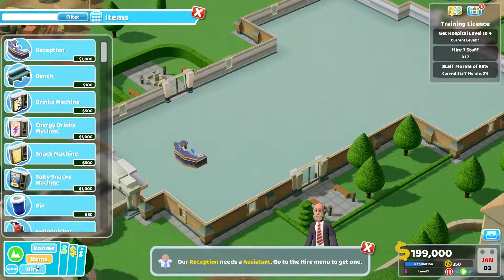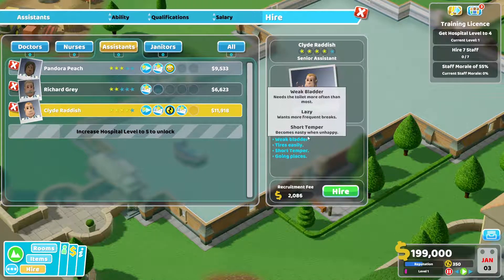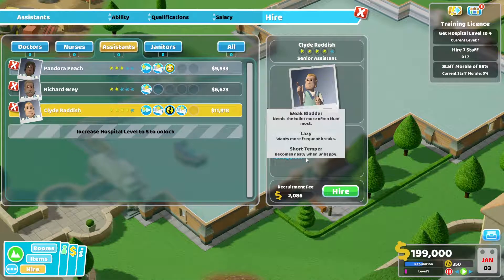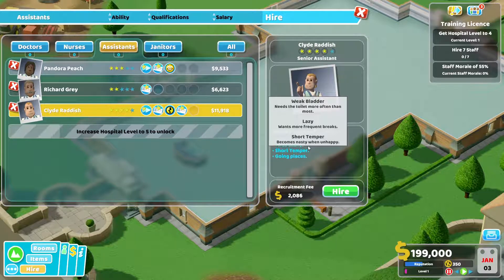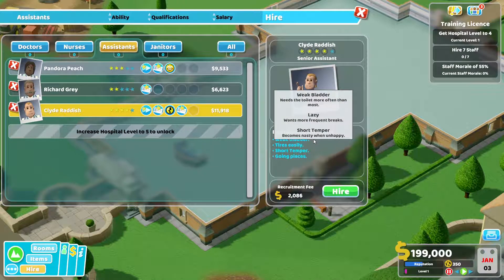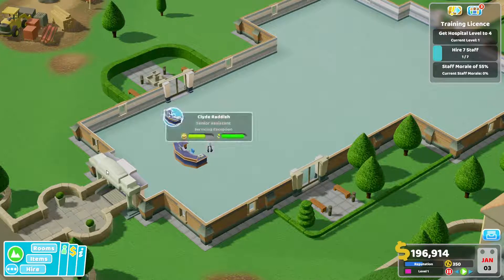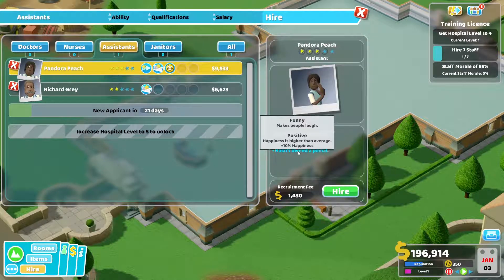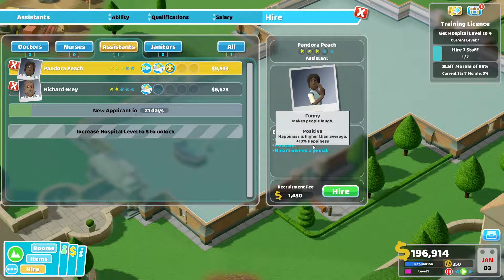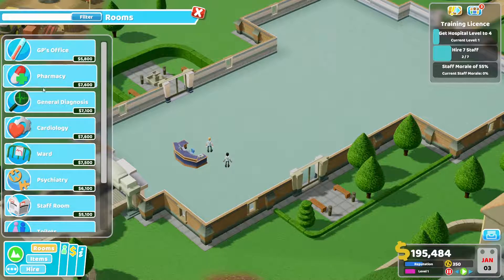Let's get our receptionist — one is fine for now. We need an assistant. Clyde Radish: employment reference weak, bladder tires easily, short-tempered, going places. These three things aren't really that great, but I think he's fine, so let's hire him. Pandora Peach: funny, positive, hasn't owned a pencil — not quite sure how that's relevant. We're gonna hire her because we need somebody to relieve him.